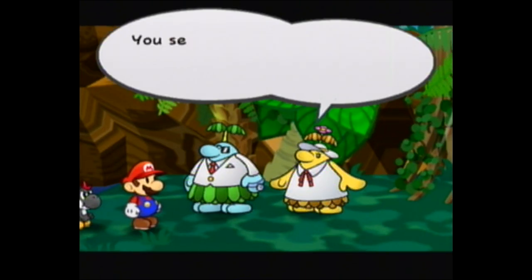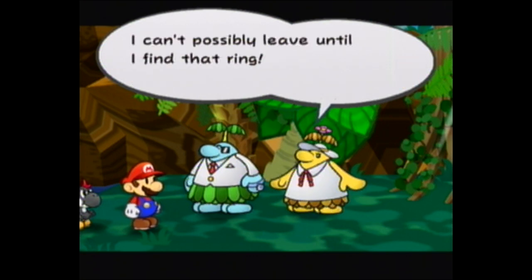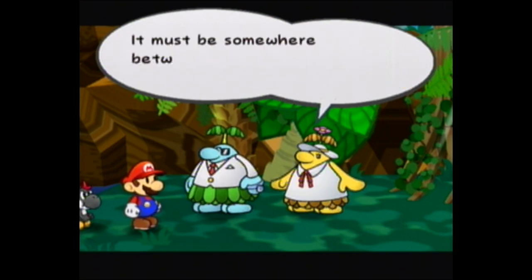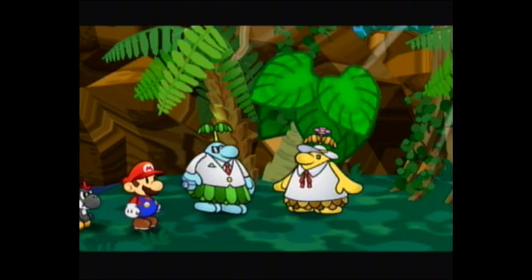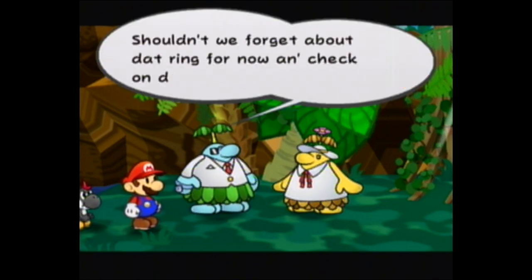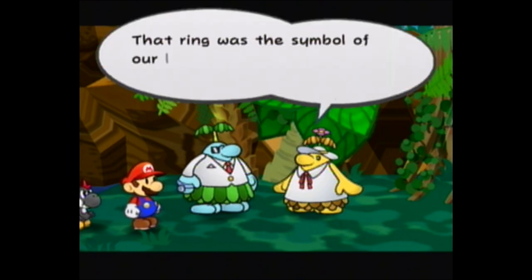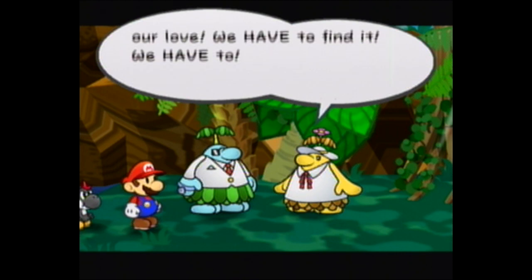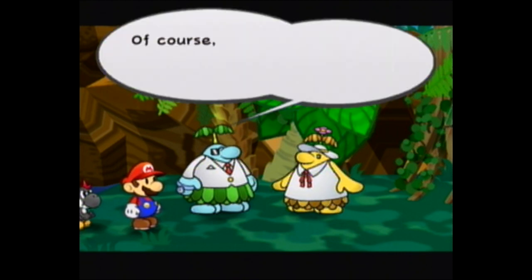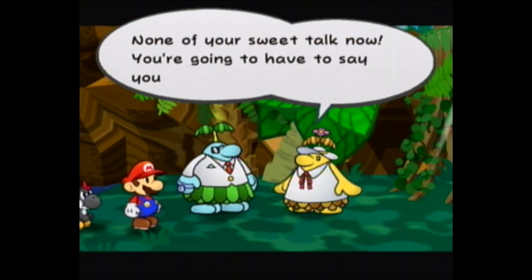This is one of the funnier parts of the game. The Pianta mobster from Chapter 3 — he's sick, and he wants to see his daughter one last time. But his daughter's being kind of a jerk right now and she won't go back until she finds her wedding ring, which she lost somewhere in the jungle. So we have to go find it for her before we can do that.